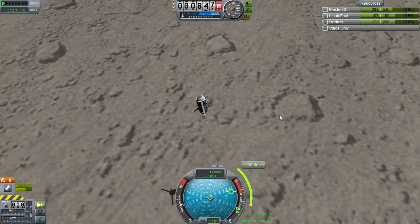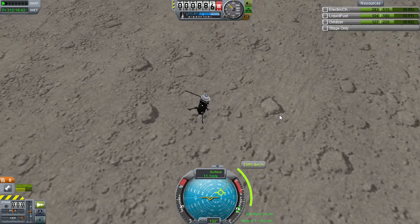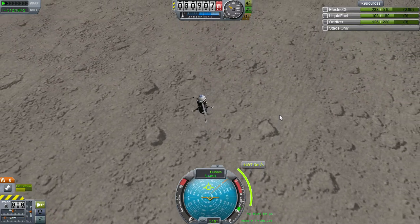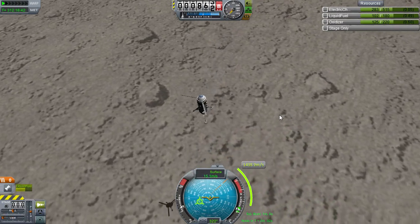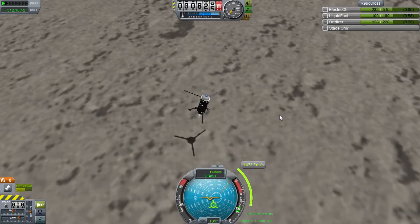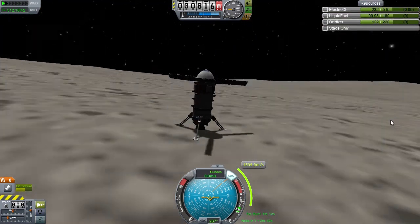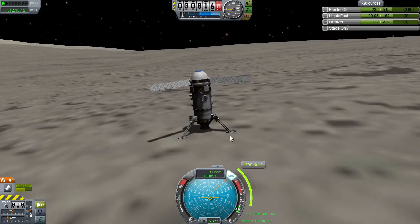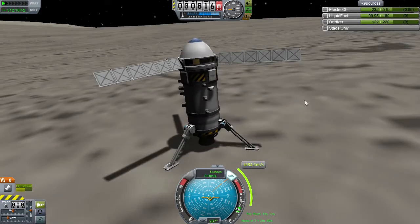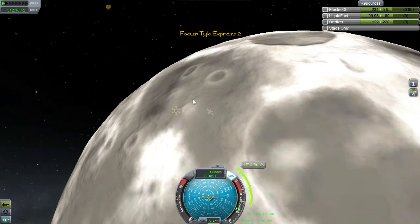Turn SAS off - oh, I'm turning the wrong way. Don't mess this up. Trying to... Oh geez. SAS on. Oh god. Ah! Made it! Not as dramatic as I would have hoped, but here we are on Juul. With even a lot of fuel left, we could go somewhere else if we wanted to. Unfortunately, we didn't bring any kerbals with us so we can't hop out and look around. Didn't even bring any instruments, but here we are on Juul. Proof that it can be done.